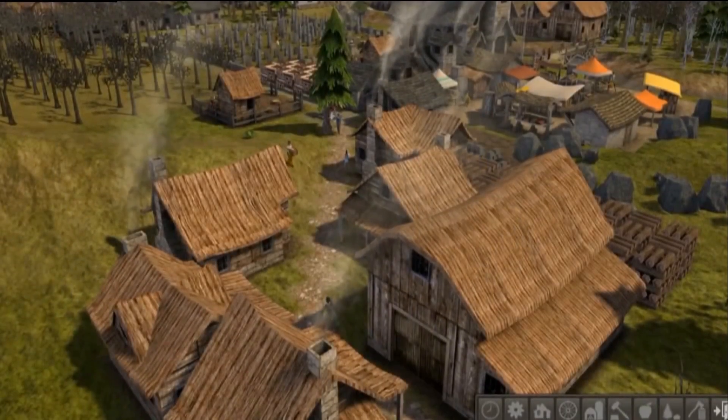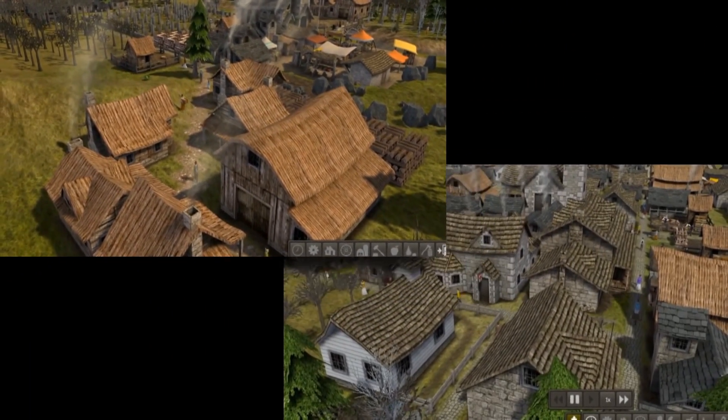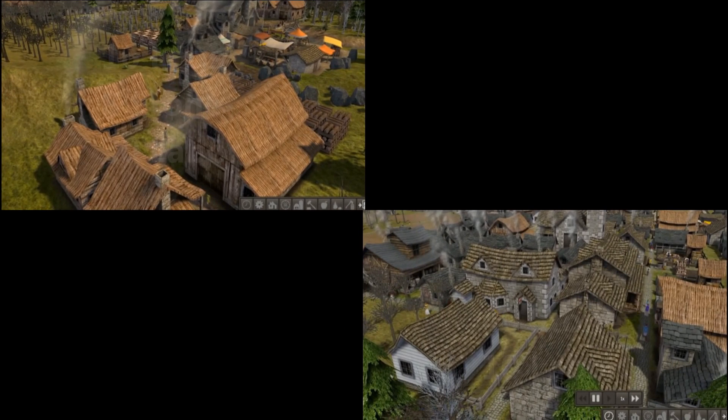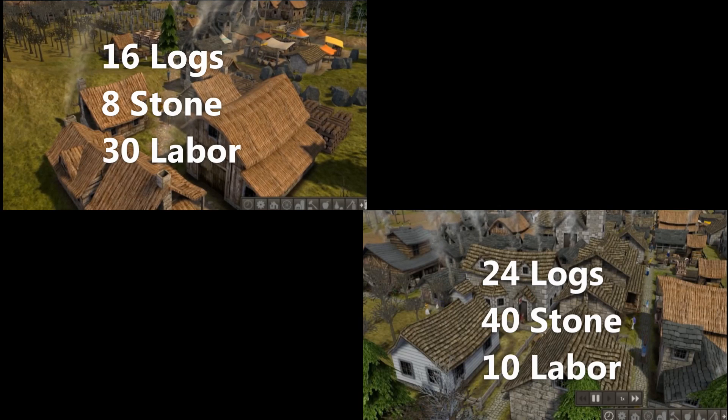However, in the early game you should stick to building wood houses. Stone houses require a lot more resources to build, particularly stone. In the early game, wood is more readily available than stone, and you will need your stone for other things.